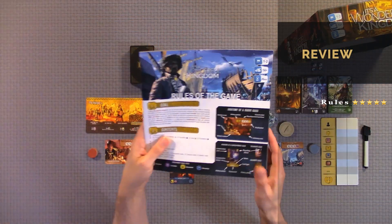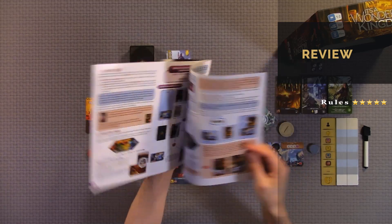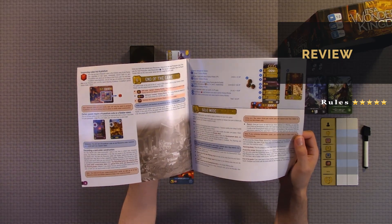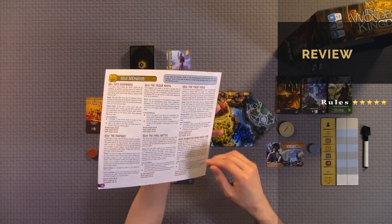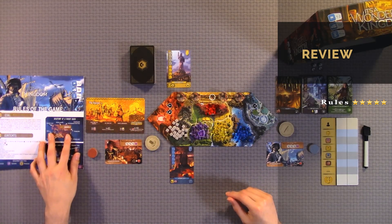For the rules, I'm going to give it a 5 out of 5. Great rulebook — very detailed and well illustrated. It also covers the end of the game, solo mode, the menace module, the vice module, and the solo scenario. We really liked the rulebook. It was easy to understand and play right away. We didn't have to watch a video. So, 5 out of 5 for the rules.